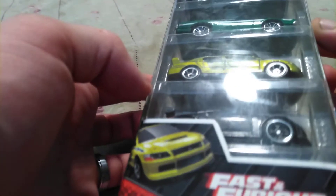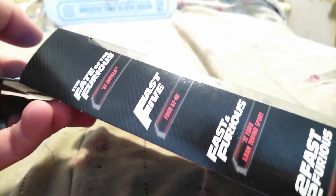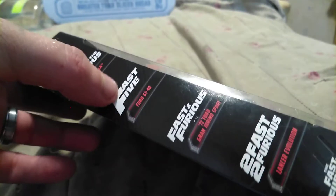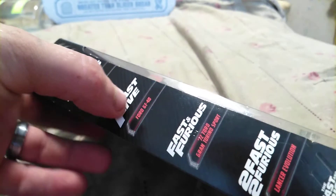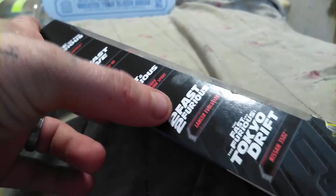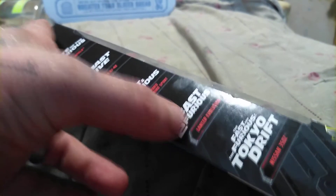This is the newest one that came out. Our car choices — you can look at it from the side — we have the Fate and Furious 61 Impala at the top, the Ford GT40, the Fast and Furious 72 Ford Gran Torino, the Too Fast Too Furious Lancer Evolution, and the Tokyo Drift Nissan 350Z.